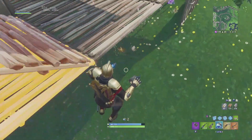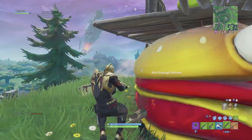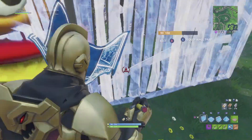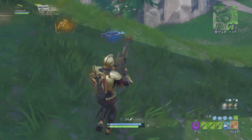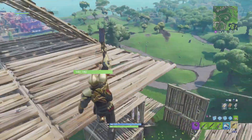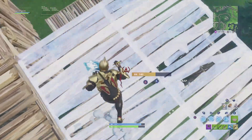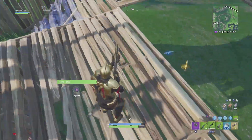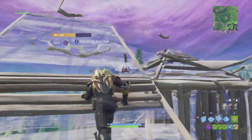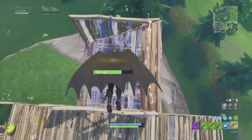Also in the battle pass you do get a back bling called the Dragon's Quest, which again comes in three edit style colors: gold, silver, and black — and again they have a black one, so how come they didn't have a red one? Anyway, he also comes with a harvesting tool called the Vanquisher, which is in my opinion the biggest harvesting tool this season or any season to be exact — it's just a giant hammer, very cool. And then you do get a glider called the Steel Wing, which is basically a reskin of the Frost Wing and the Lava Wing, just with a knight theme to it, so it's pretty cool. We did get a legendary glider this season.